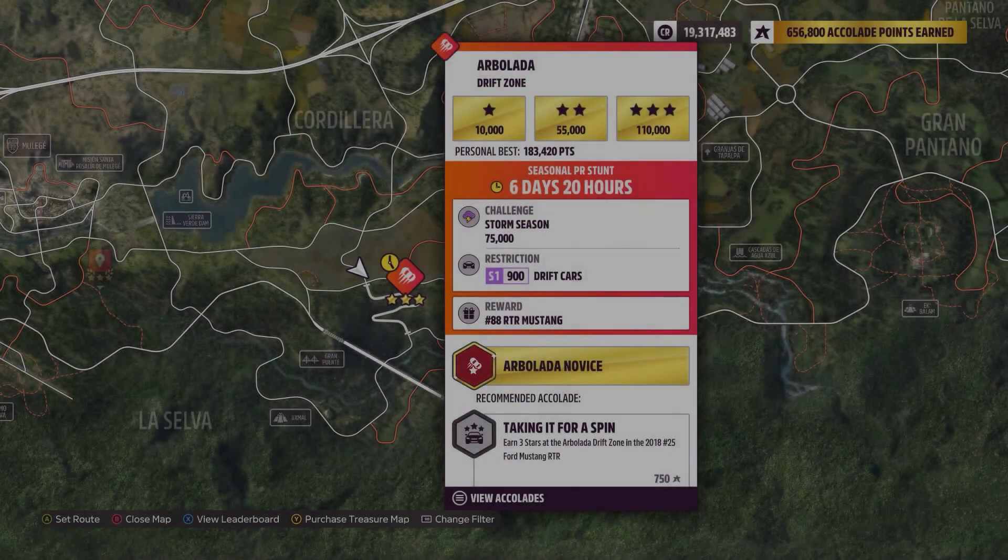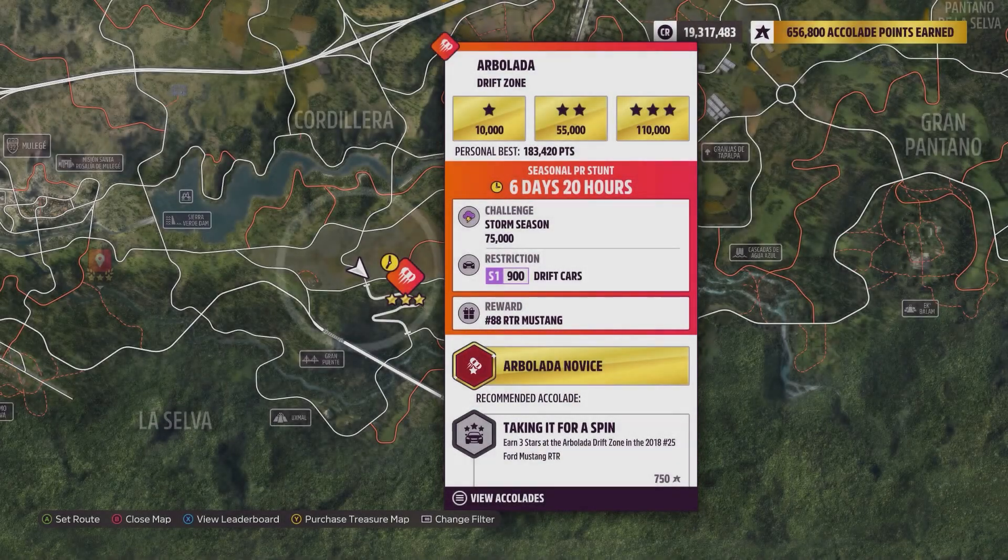Hey everybody, this is the Arbolada Drift Zone. 75,000 points is the weekly challenge with a car restriction of an S1900 drift car. The class number doesn't matter nearly as much when you're drifting, so just make sure it is an S1.